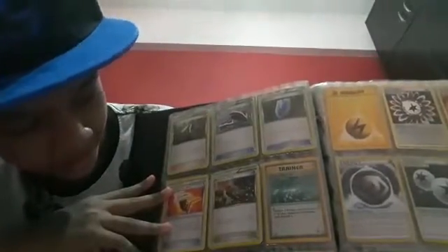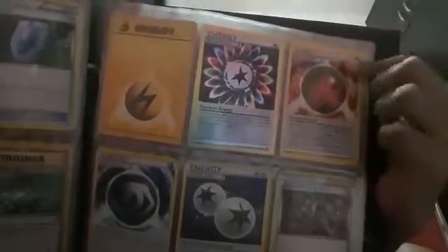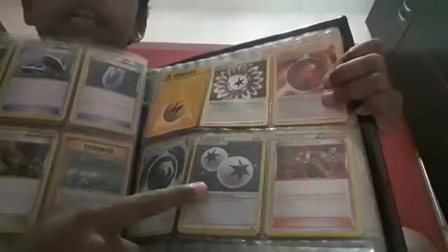And then there's the Trainer Card, which is Acro Bike, Roller Skates, VS Seeker, Fighting Fury Belt, Dimension Valley, Energy Removal, Super Energy Search. And then there's Water Energy, Electric Energy, Rainbow Energy, Burning Energy, Mystery Energy, and Double Colorless Energy.